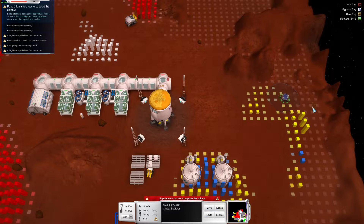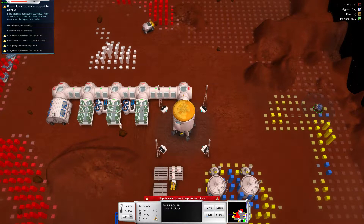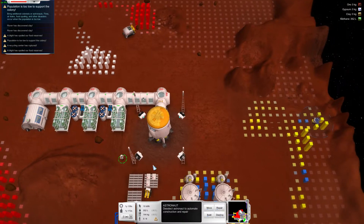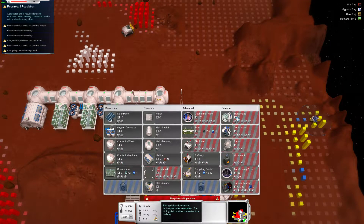You can't tell me population is still too low to support the colony — I can't fit any more colonists in. That's not fair. Biology log — what do I need for that? Eight population. So I need to expand the population a little bit.